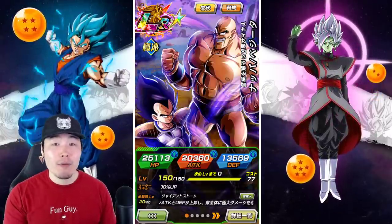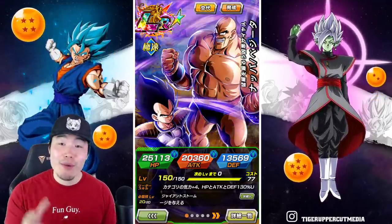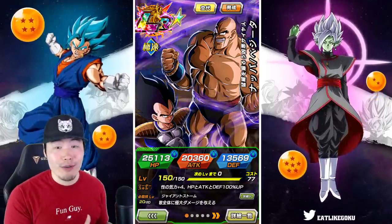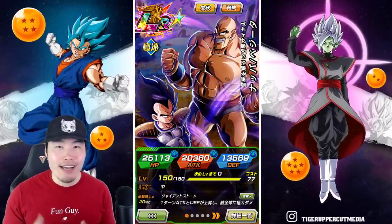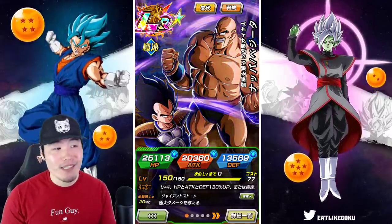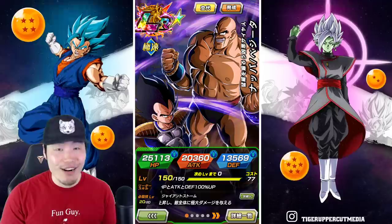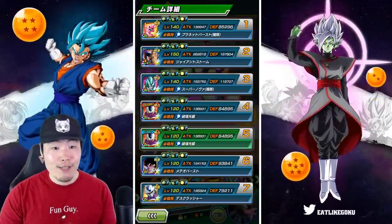In this video we are going to be doing a quick preview slash showcase for the upcoming LR Nappa and Vegeta for global players. You can think of this as a companion or part two to the pass or pull video I put out earlier today. If you're having a hard time deciding whether or not you want to spend your hard-earned Dragonstones on the banner once it drops, hopefully these two videos will help you reach that final decision. Let's jump right into the gameplay and see what this unit is all about.